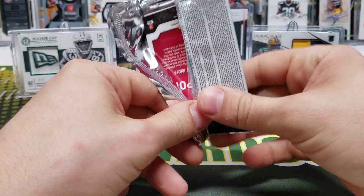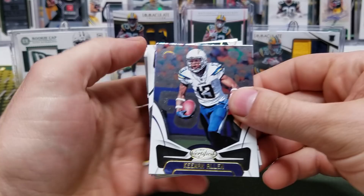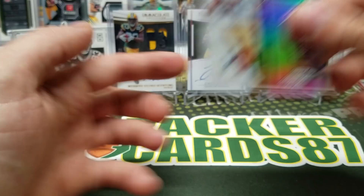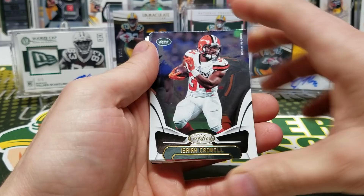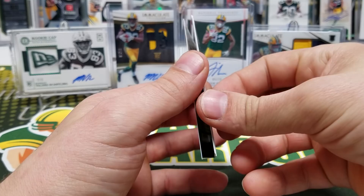Keenan Allen, Antonio Brown, Isaiah Crowell, Sony Michelle, New Generation insert. Got a Jimmy Garoppolo jersey — Certified Seal of Approval. Last pack of 2018 Certified: Crowell, Matt Ryan, Jarek McKinnon, another filler card, Earl Thomas out of 499, and Ben Roethlisberger Certified Seal of Approval.